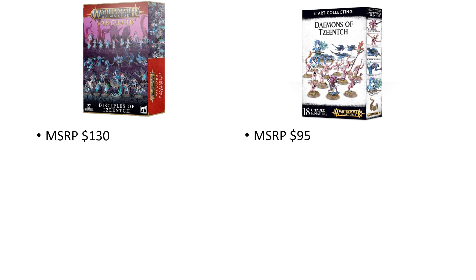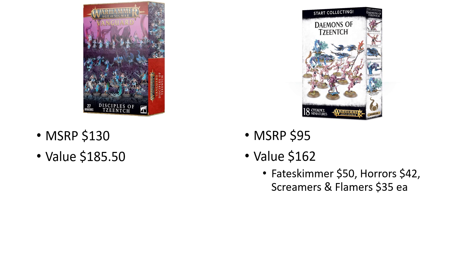Comparing the new Vanguard set with the old Start Collecting Demons of Tzeentch: immediately you can see the MSRP has gone up by $35. The old Start Collecting box was available until very recently at $95. The value in the new Vanguard set is $185 total compared to $162 worth of value in the Start Collecting box. In the Start Collecting box you get the Fateskimmer kit — the new name for the Chariot kit — where you can build either the Herald of Tzeentch on Chariot or the Exalted Flamer on Chariot, plus the other on foot, a unit of Horrors, Screamers, and Flamers. That comes to a whopping 41% total savings for the old Start Collecting box versus only 30% for the new Vanguard kit.